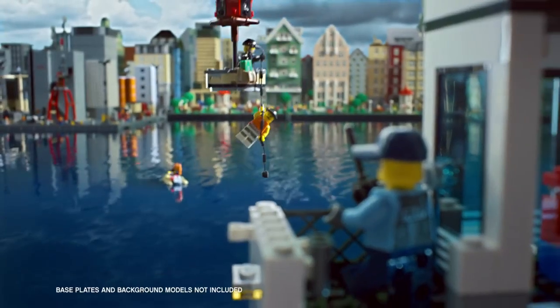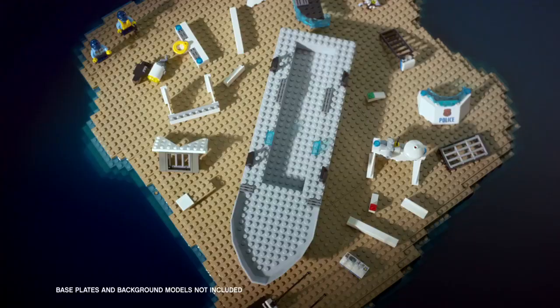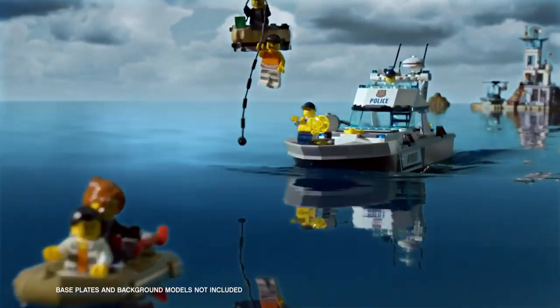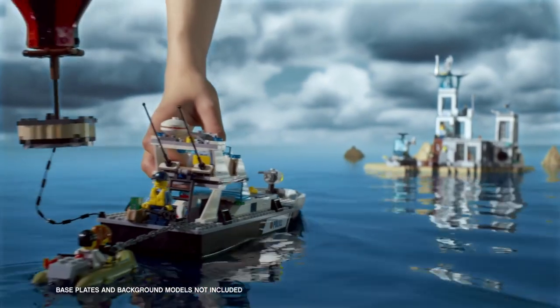Quickly send out the new police boat! Build a new police boat, launch it into the water, and chase down the Master Crooks. Cut off their escape, lock them up, and bring them back to Prison Island.